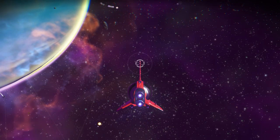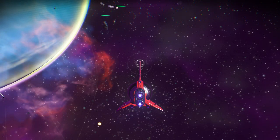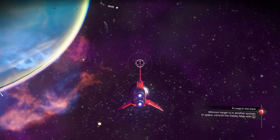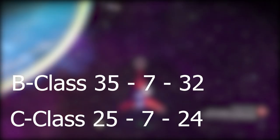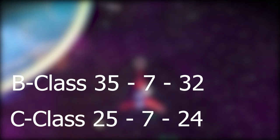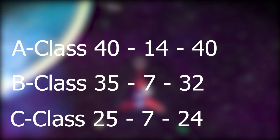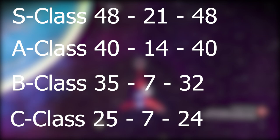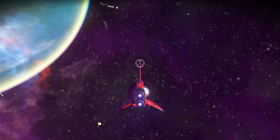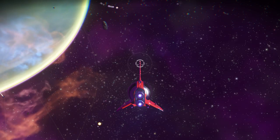Why do you want an S-Class freighter? It comes down to stats and storage. For C-Class: General 25, Technology 7, Cargo 24. B-Class maximum: General 35, Technology 7, Cargo 32. A-Class: General 40, Technology 14, Cargo 40. S-Class: General 48, Technology 21, Cargo 48. Definitely go with S-Class to get all that extra storage. If you don't know how to get Cargo Bulkheads to expand storage to maximum capacity, check out the video linked in the description below.